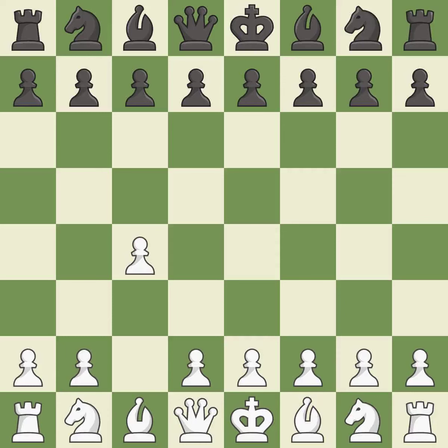The English is a more patient opening where white plays c4 to control the d5 square without committing a central pawn. E5 controls the d4 and f4 squares, and allows the queen and dark-squared bishop to develop.